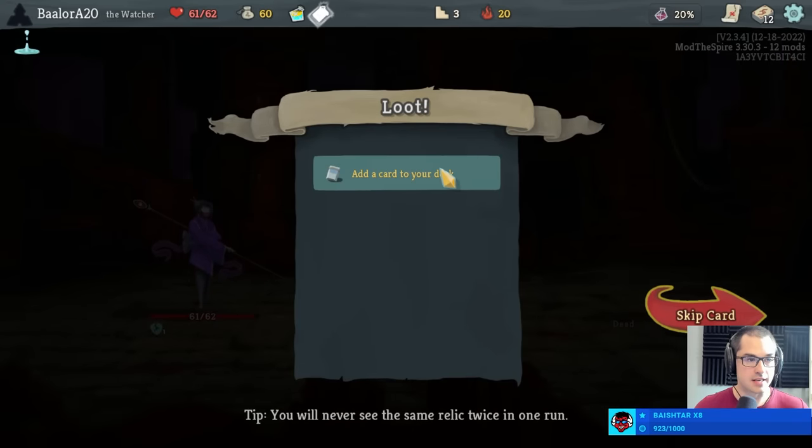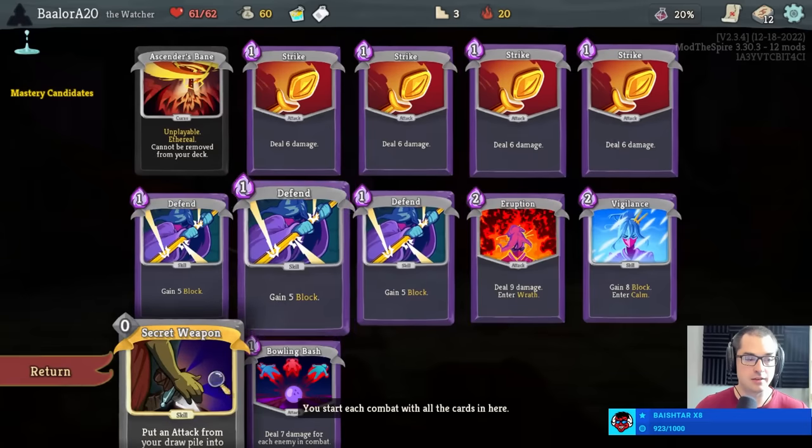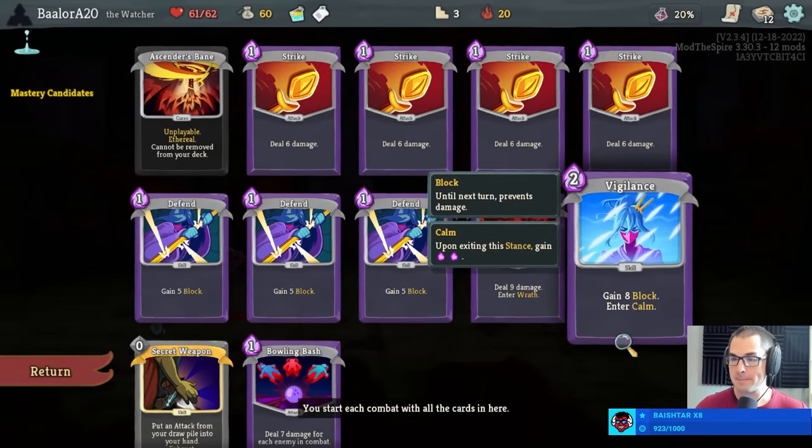Get ourselves a colorless potion and we can take a Sands of Time — classic, also works well with secret weapon. Noah asks: do I consider reboot a poor card to build on Defect, or is it unfortunate circumstances?